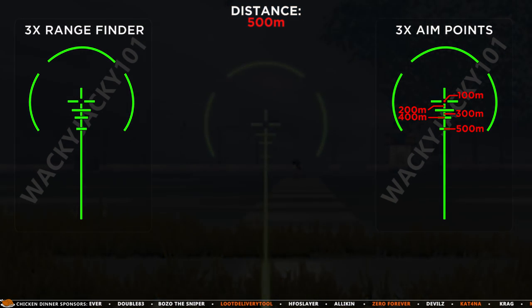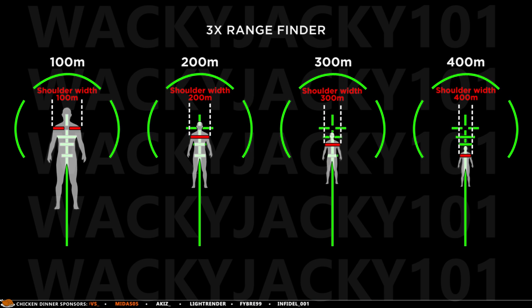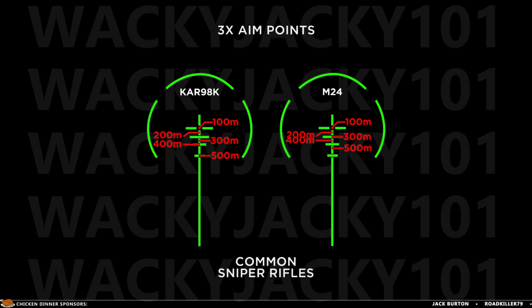Now let's take a look at the information we just gathered. The rangefinder will only be practical up to 400 meters, though with 3x zoom you will extremely rarely shoot further than 400 meters anyway. The aim points are a different story — with the two commonly found sniper rifles, only the 100 and 200 meter marks match, as you need to aim lower with the M24 due to its higher bullet velocity and thereby lower bullet drop.